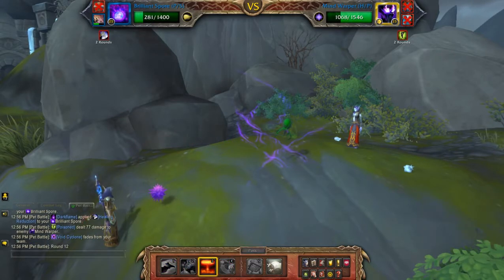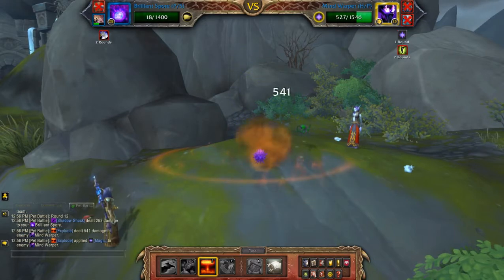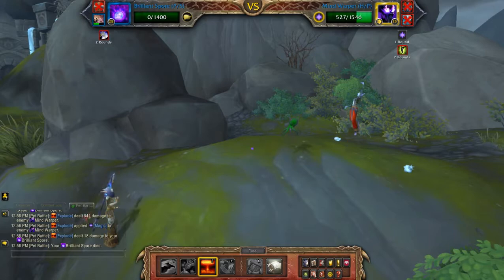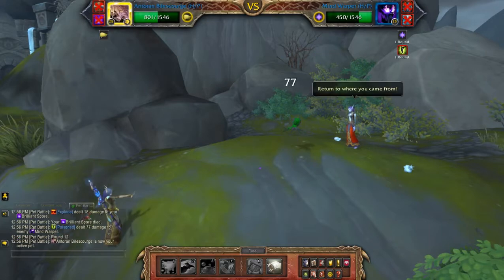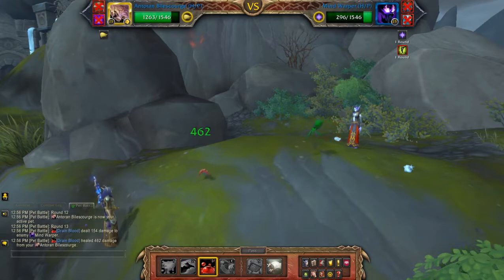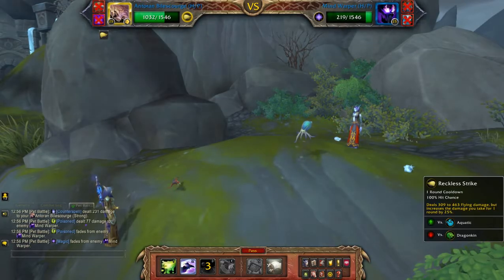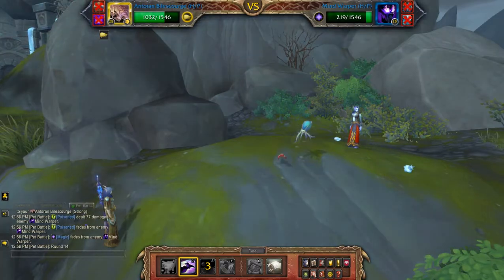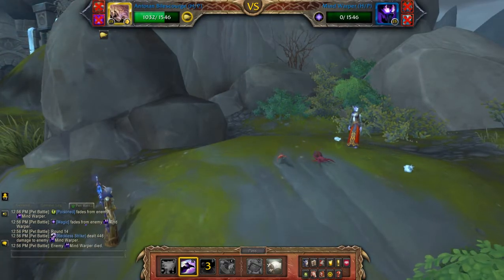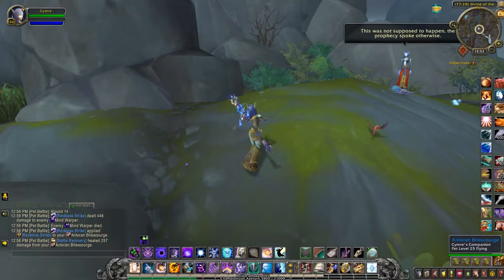Explode. Now hit Drain Blood, then Reckless Strike, then Drain Blood again. Another family done!